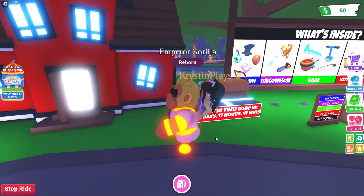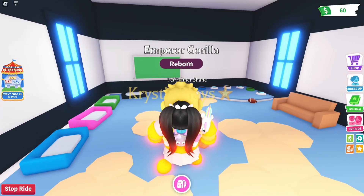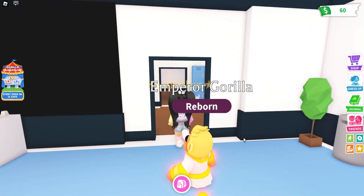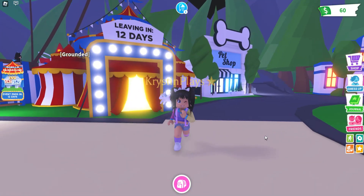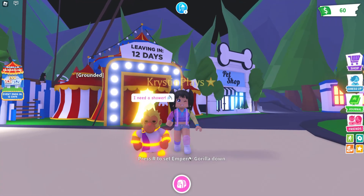We're going to head over into the school so that we can train our pet. Let's go talk to Shane. I'm going to need you to train my emperor gorilla, and I'm going to go ahead and skip it because I don't want to be surprised. It's only fitting that we do the tricks in front of the fairgrounds tent. Let's pick you up — he just looks so cute.